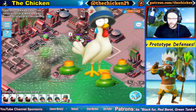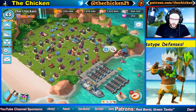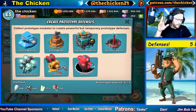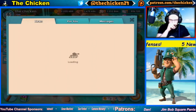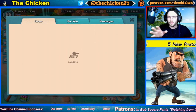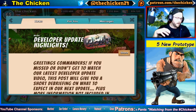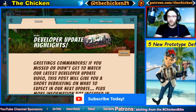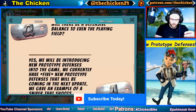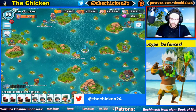Welcome back to another Boom Beach video. Today we're discussing what five prototype defenses could be coming to Boom Beach. It was noted in the Boom Box that there's going to be a total of five new prototype defenses coming out, and the chicken has some speculation to discuss based on the game itself and the other prototype defenses already in the game.